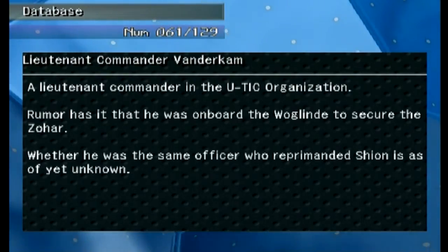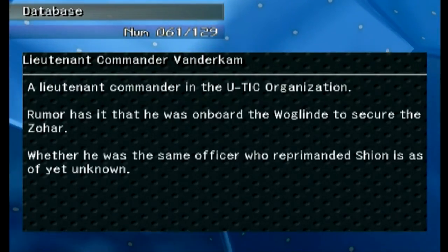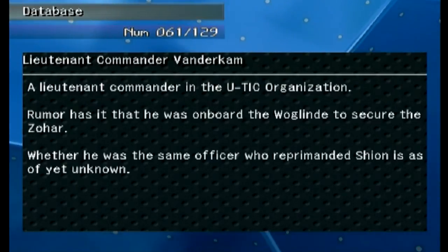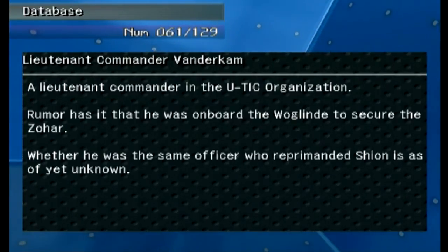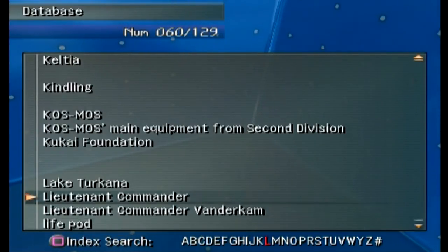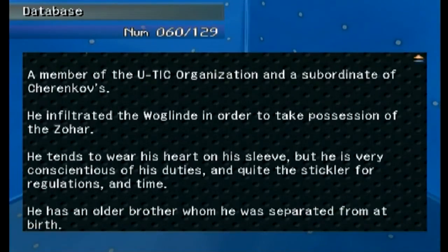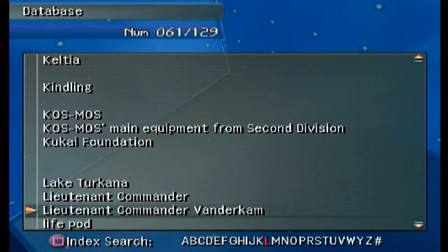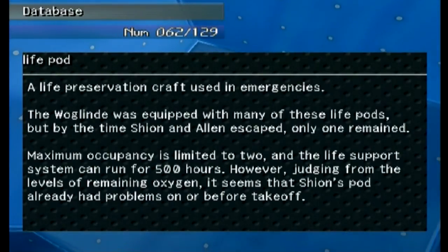'Lieutenant Commander Vanderkam' — the lieutenant commander in the U-TIC organization. Rumor has it that he was on board the Woglinde to secure the Zohar. This was the guy with the purple X on his face. Whether he was the same officer who reprimanded Shion is as yet unknown, but I'm telling you — yes, that is who they are referring to. I think we can just make that assumption right now.